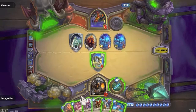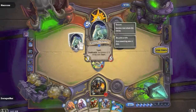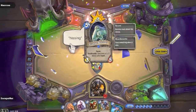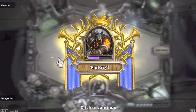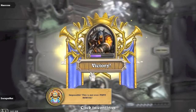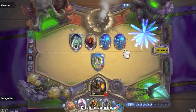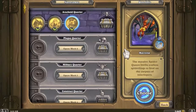Sludge Belcher - Taunt, Deathrattle: summon a 1/2 Slime with Taunt. It's a 3/5 - oh my, that is OP! Do we get that card later? You can look at it as a four-seven with two different taunts for five mana. We also get Nerubian Egg - that could be very good. This adventure is so fun!